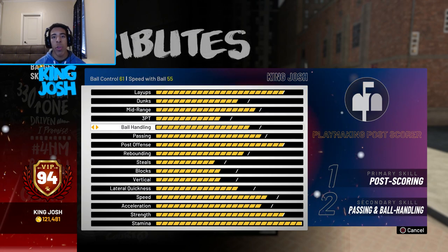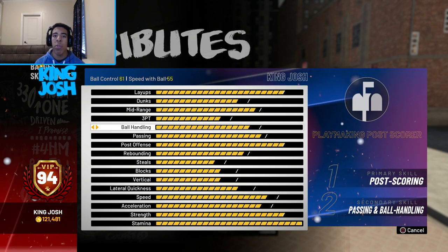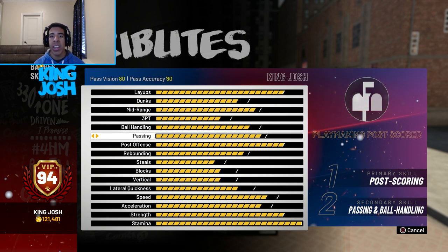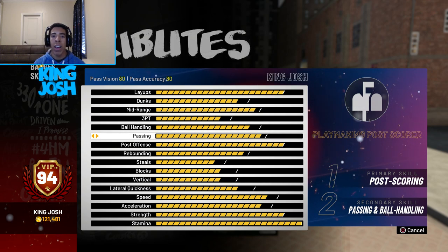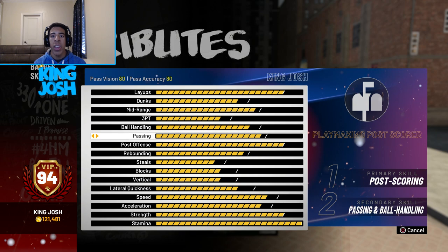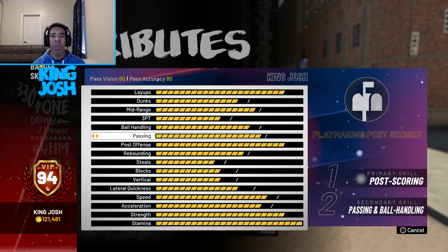My ball control is a 61 so I do have basic dribble moves, but having it at 61 instead of like a 25 helps with not getting ripped, especially when people spam in the post. The reason I love this build is my passing is at an 80, which is incredible for a big man. Every time I get the rebound I can just chuck it down the court without worrying. Every once in a while I'll get a bad pass animation but that rarely happens at the park.